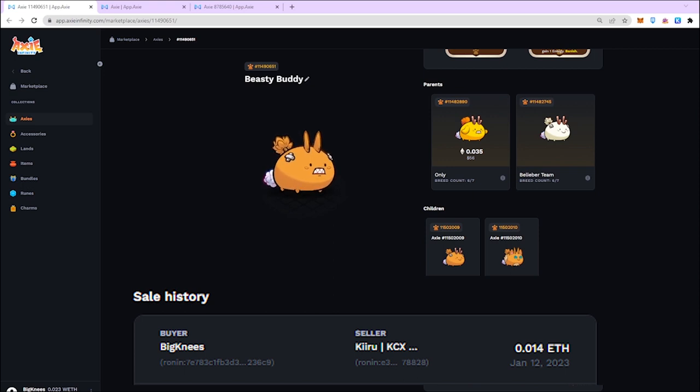My back-lane Axie, which is a Beast, is also one of the key players. It provides a huge amount of damage using the Believer and Piranha for lifesteal, plus Cotton Tail for the combo burst. I got this for 0.014 ETH each last January 12 — this cost around $20 US dollars, or less than 1,000 pesos back then.